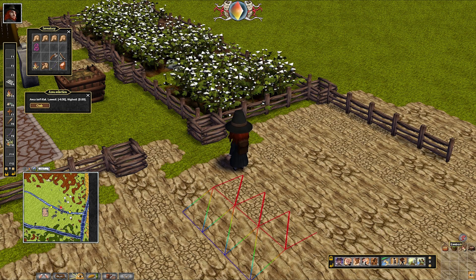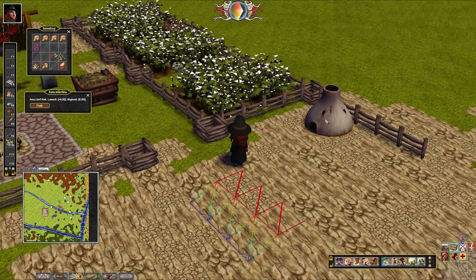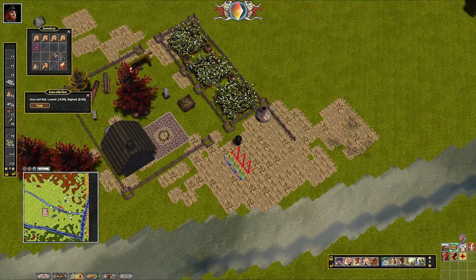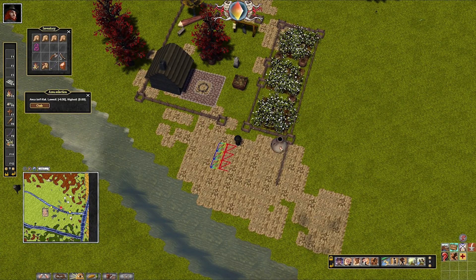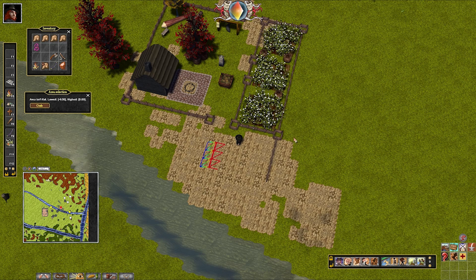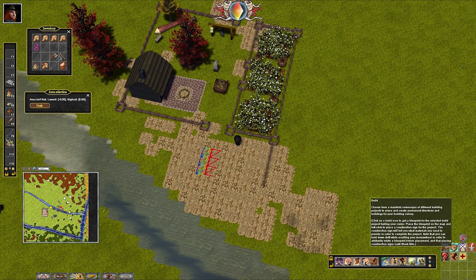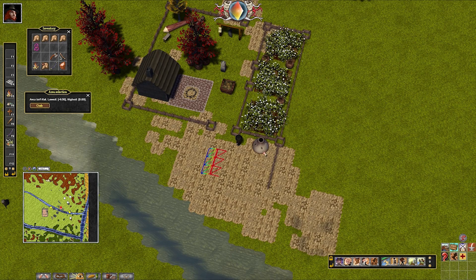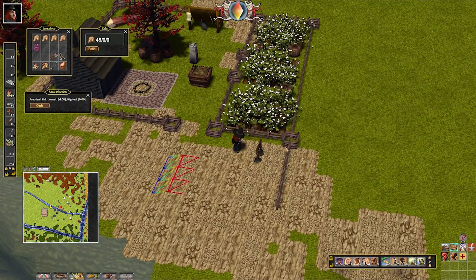Something that will be really useful once you get to higher level structures: when building a structure — let's say a kiln — when placing it, it normally snaps to the grid. If it's too close to the edge of a fence you can't place it there, and if it's too far away it won't work either. But if you hold ctrl, it releases the structure from the grid. So you can line yourself up and place it more freely. Ctrl frees it up so you can get it a bit closer to the fence than you normally would.